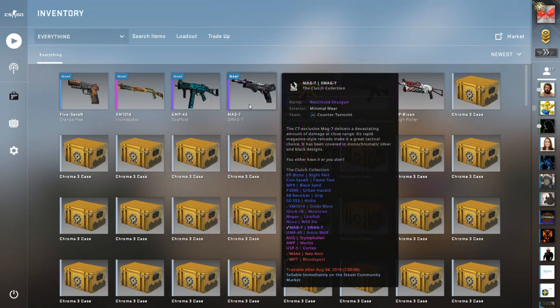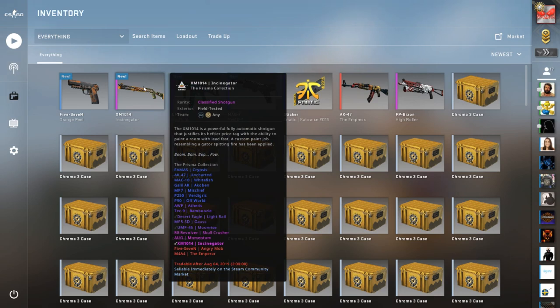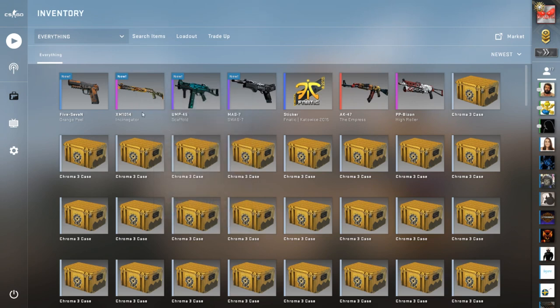So we ended up with a Mag-7 Swag 7 minimal wear, a UMP Scaffold field tested, an XM Instigator field tested, and a 5-7 Orange Peel battle-scarred. This ended up being field tested instead of minimal wear — that kind of sucks. That's about it for this episode.